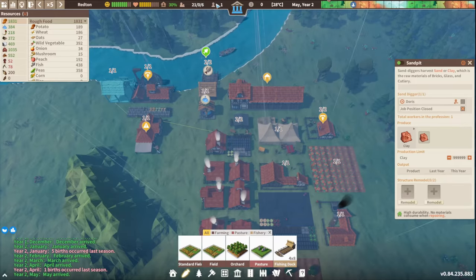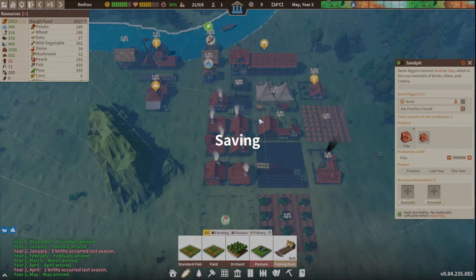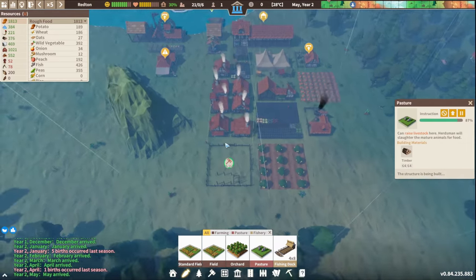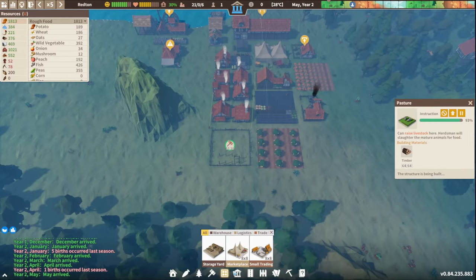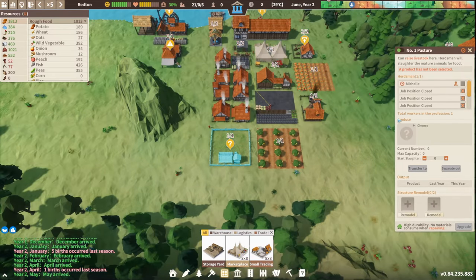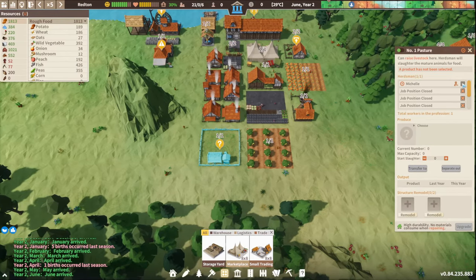Maybe a bit early for the advanced buildings, but it's okay. Auto-save on — it shows loads of resources. Oh, it's a new year apparently. There's a merchant ship on the way but I'm not sure we'll be able to do anything with it just yet. Houses can only be built within the marketplace, and no animals are available so we'll turn that off.